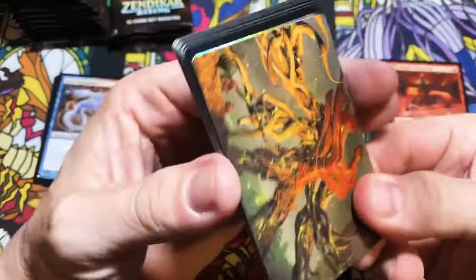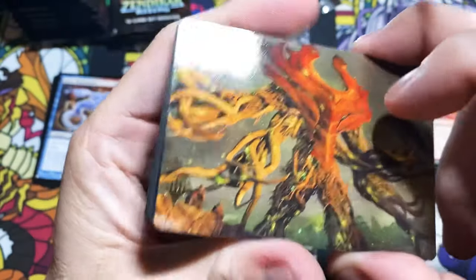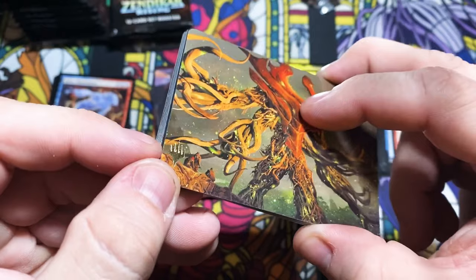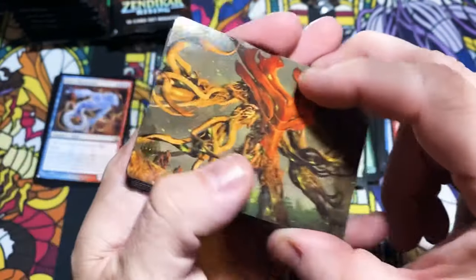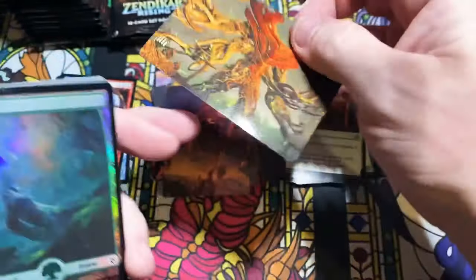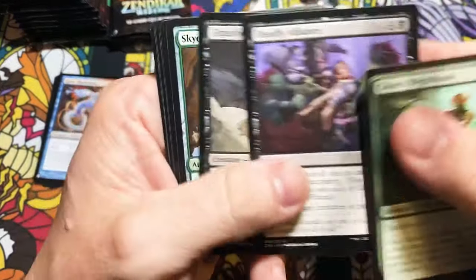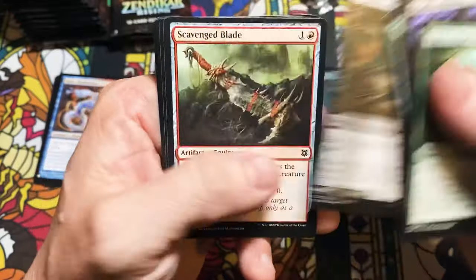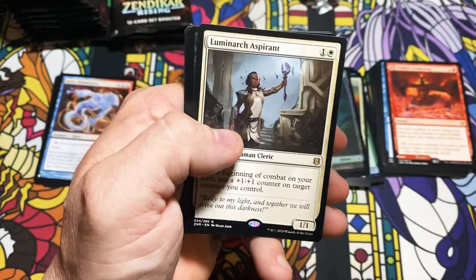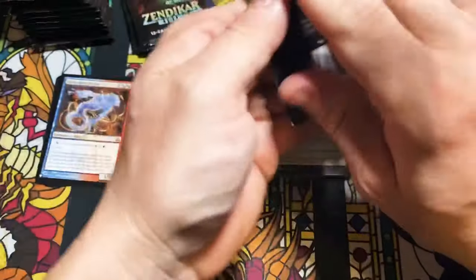We got our first foil stamp — I've seen this before where instead of actually having the signature, it has just the planeswalker or the Magic stamp, whatever you want to call it. Chase Stone — I wonder if this is one of those situations where they just couldn't get the artist's signature in time, or is that something different? Somebody tell me about that in the comments, because honestly I don't know what it's about.